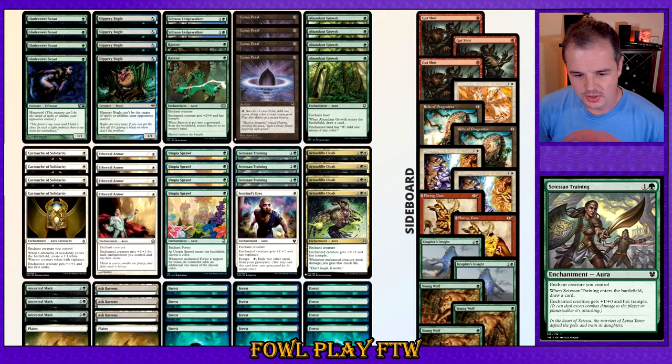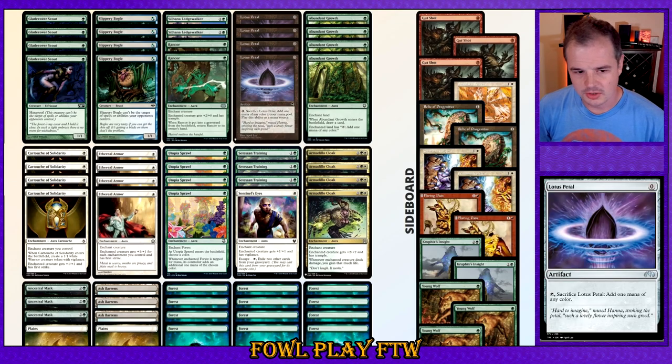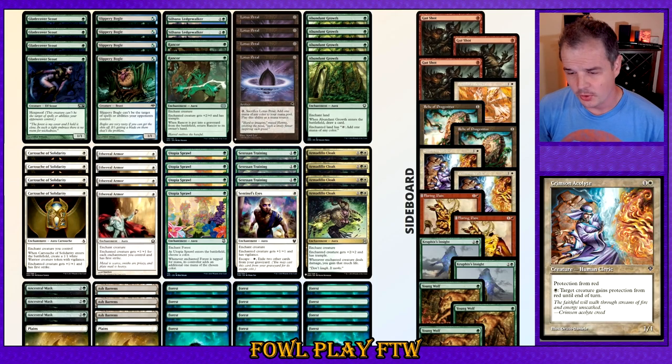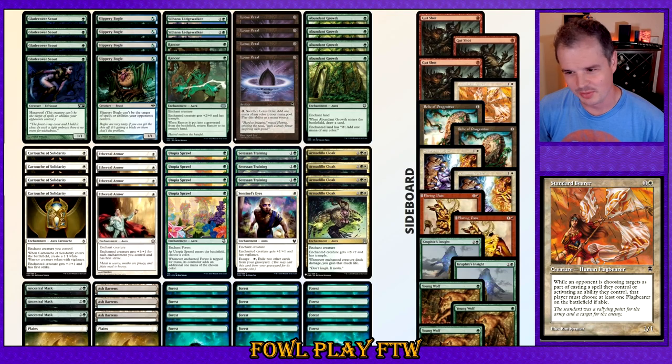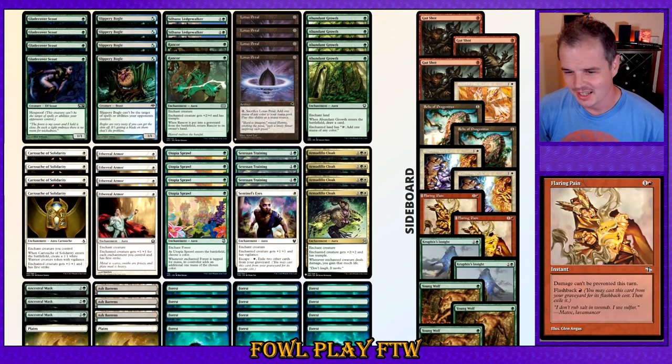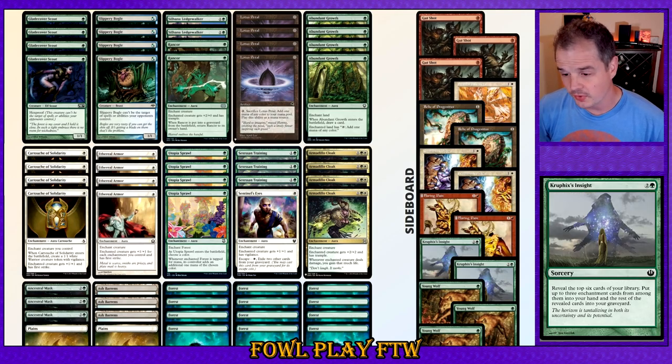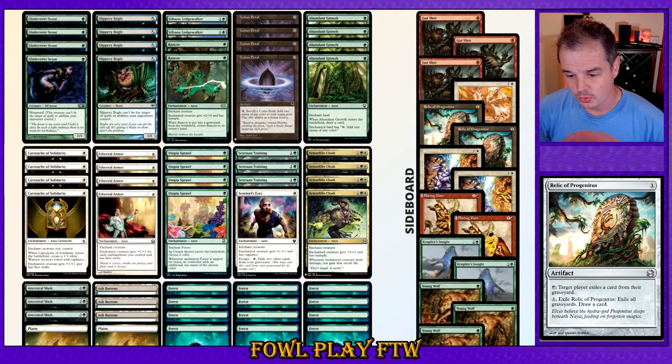Last but not least, Satessen Training — no Rancor. I'm going to be running Satessen Training instead to help mitigate some of the card disadvantage that Lotus Petal brings and to help with some matches that have lots of enchantment interaction post-sideboard. In our sideboard we have burn hate, Standard Bearer hate, Gut Shot for more Standard Bearer hate, Flaring Pain for Fog decks, Young Wolf for Chainer's Edict decks, Corsair of Crufix as an answer to enchantment interaction to reload our hand, and Relic of Progenitus for graveyard decks and combo decks that use the graveyard.